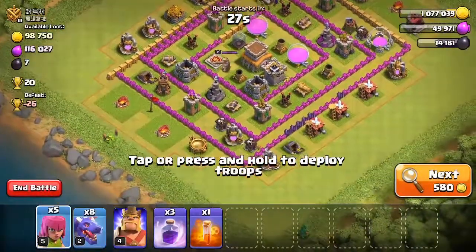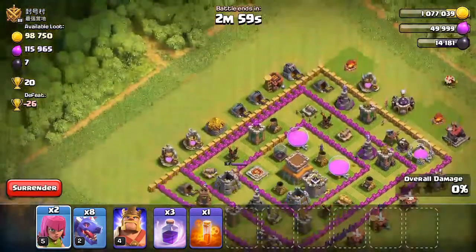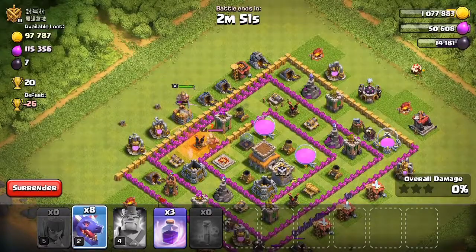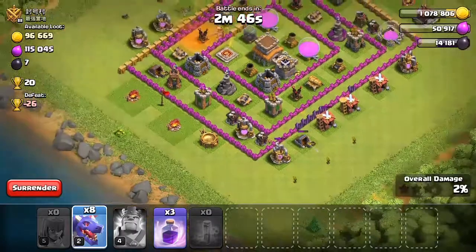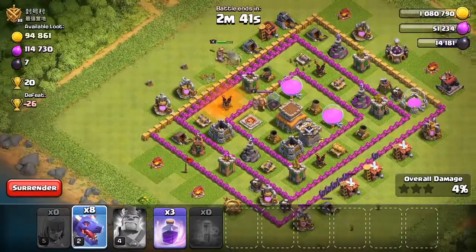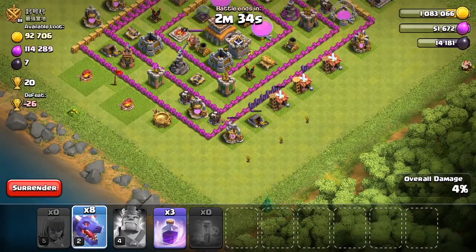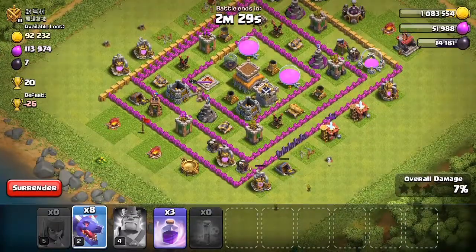Let's start off with the archers — we'll go from this side. The king should take out three buildings, and the archers should take out three buildings on the outer edge. Once the king's taken them out, I'll drop four dragons on either side. I wanted the king to take out the elixir collectors. Hopefully, the Shrink Trap won't matter to the dragons.